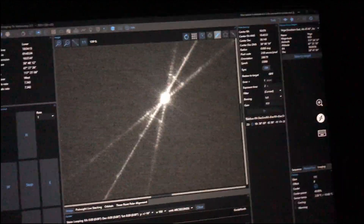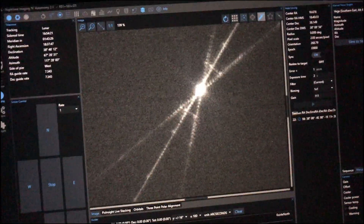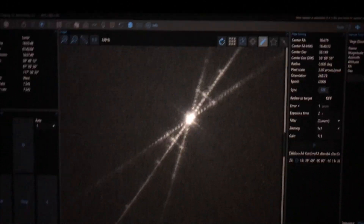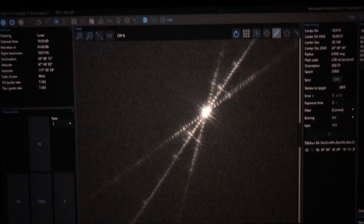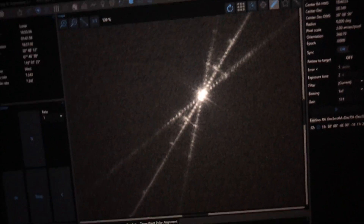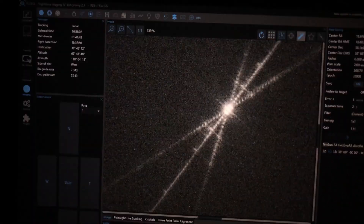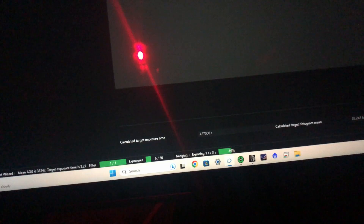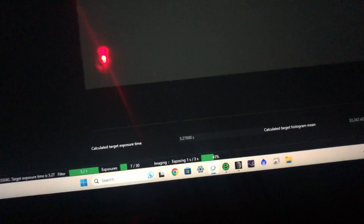I've slewed over to Vega and put the Bahtinov mask on — I'm not quite in focus yet, just a tiny adjustment needed. There we go, properly in focus. It's still a bit light out so I'm going to take flats now to save myself the job later when I'll be tired from a long night of imaging. I'm doing 30 flats and 30 dark flats. I don't use a flat panel — just an iPhone with a white screen sat on top, and that works just fine.